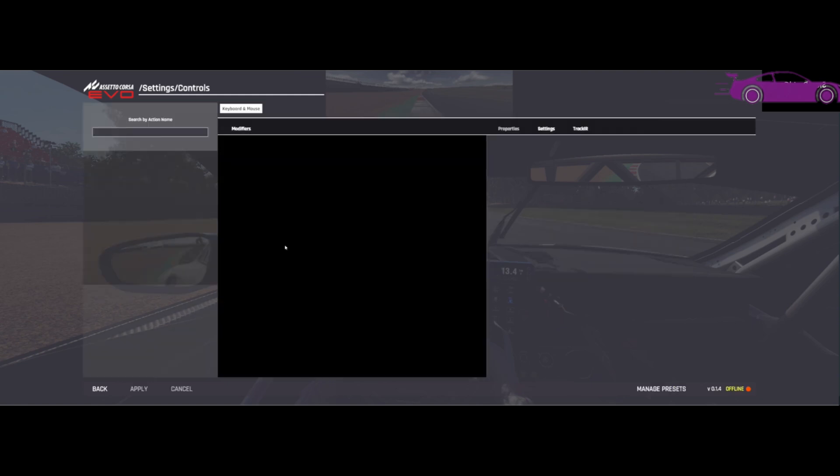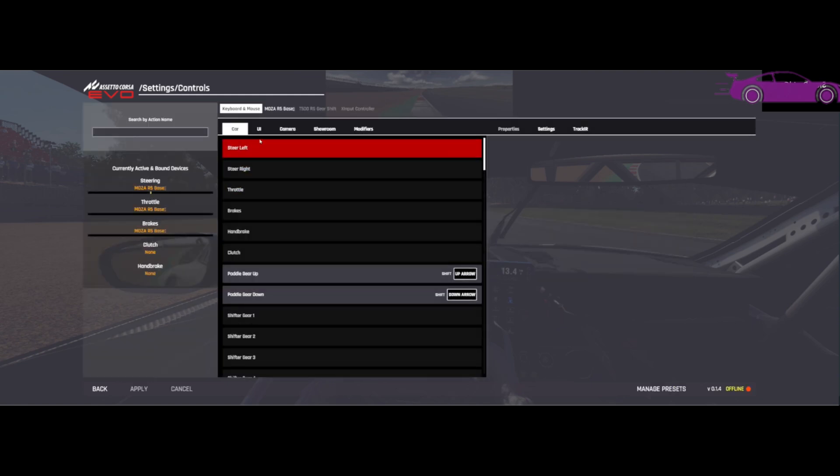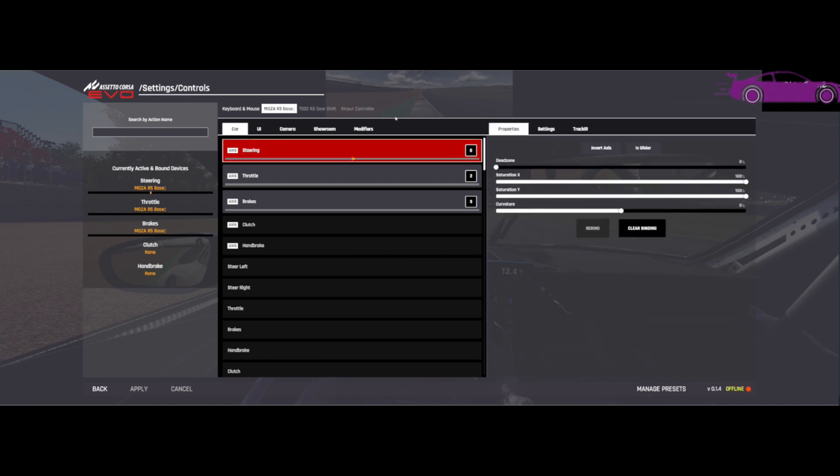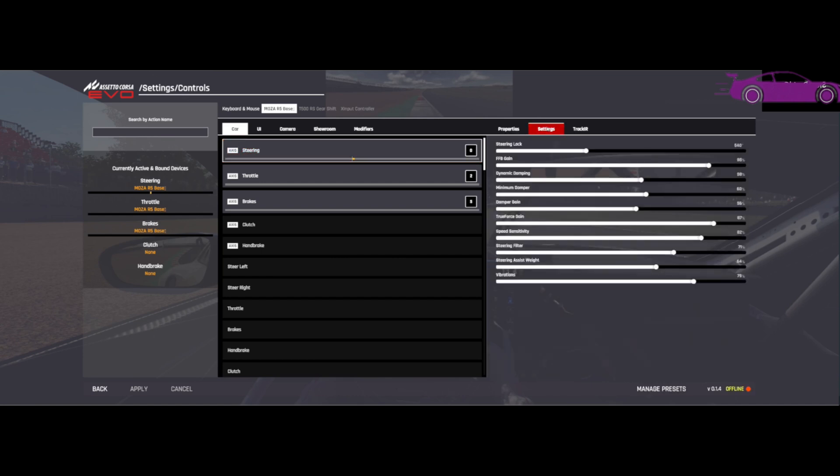So let's see how to fix this. All you have to do is go to Settings > Controls and select R5 Base, then select Steering and go to Settings. In there, there is a setting called FFP Gain — as you can see it's in the high 80s at the moment, so reduce it to like low 60s and apply the changes.